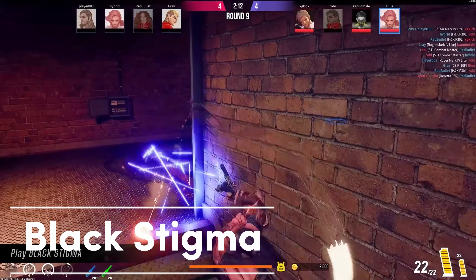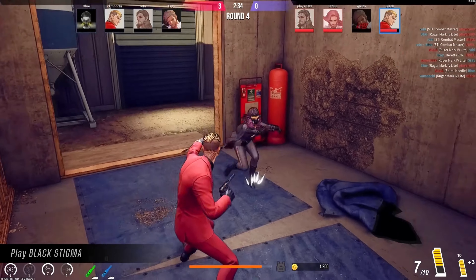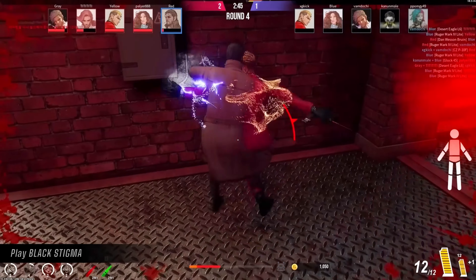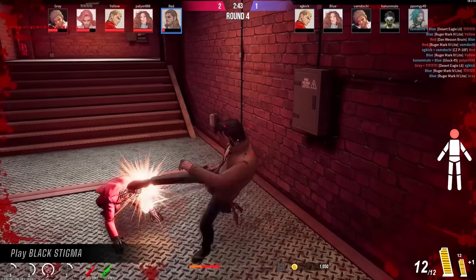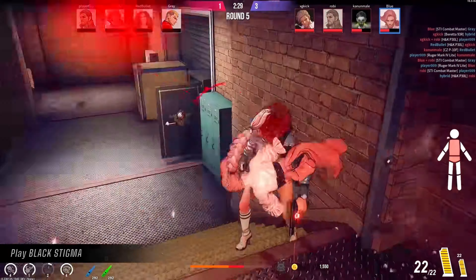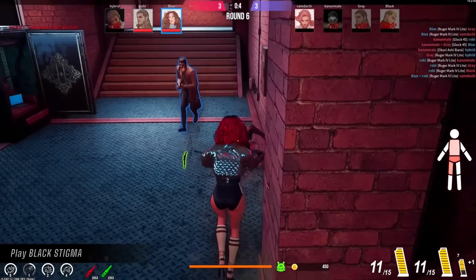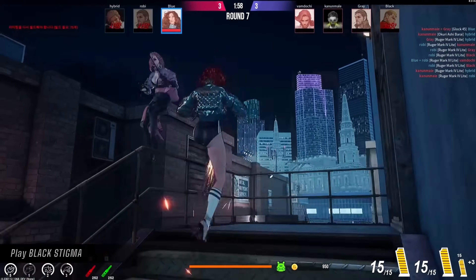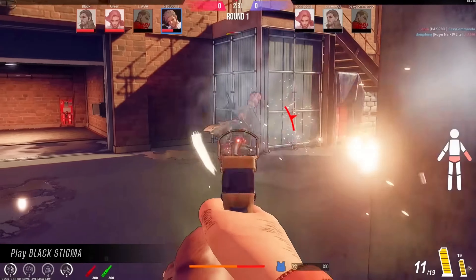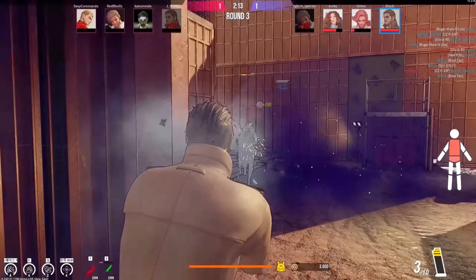Black Stigma is an action-focused third-person shooter TPS game, with a unique world of conflict and confrontation between assassin organizations. The characters in Black Stigma embody a sharpness that is perfect for the nature of the assassin's world. The game is designed to stand out from other shooting games by focusing on the use of mid-range guns and specialized pistols for assassin actions. The characters also have unique active skills based on real martial arts, creating more diversity and uniqueness in gameplay.